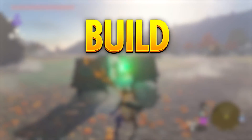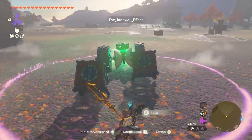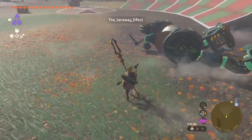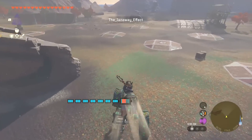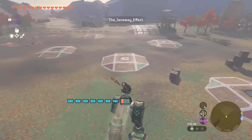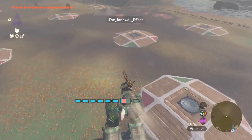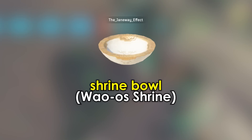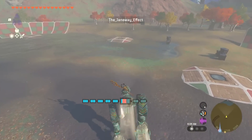Time for the prestigious Build of the Day award. The Janeway Effect has created probably the fastest, steerable, and most stable pair of mech legs I think I've ever seen. It's two shrine bowls that have been shrine stolen. They act almost as hip joints for the two legs and keep everything held in place.